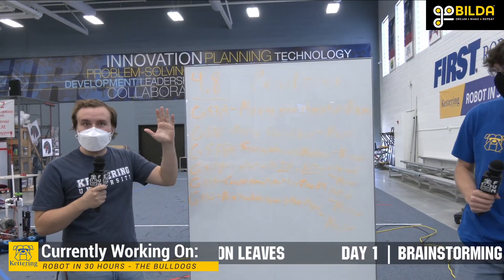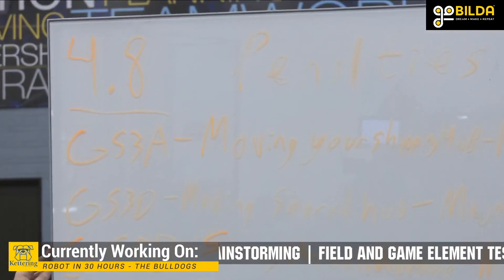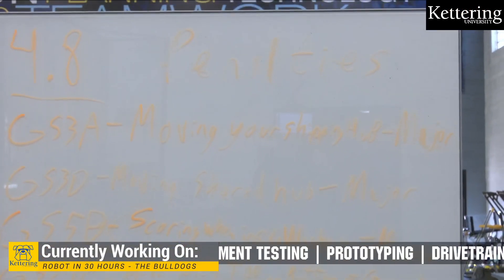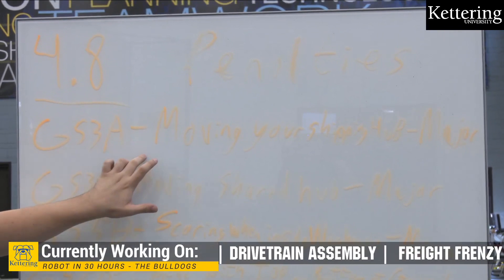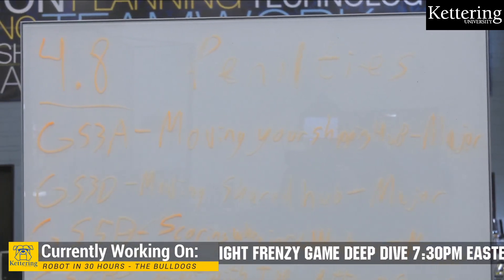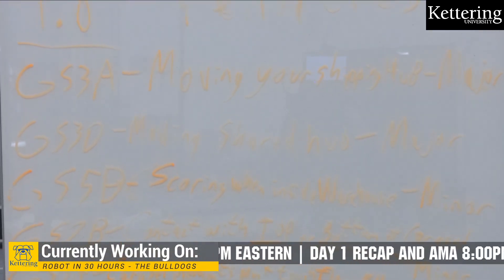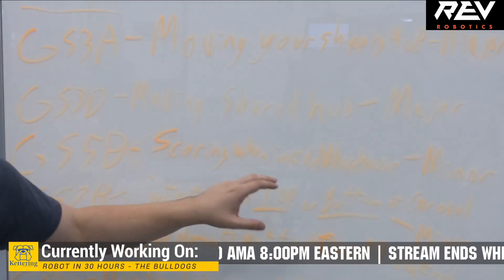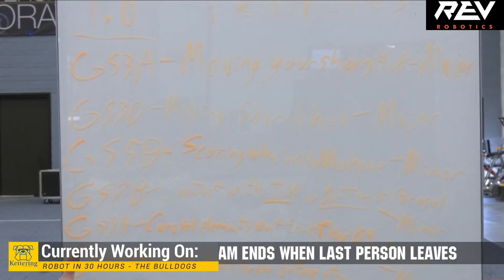Hi guys, my name is Cole Jordan. I'm a Mechanical Engineering major here at Kettering University, and we now have section 4.8 — some of the more important penalties. These are the penalties we thought would have the most impact on match performance. Penalty GS3A is moving your own Alliance's shipping hub, which incurs a major penalty. Penalty GS3D is moving the shared shipping hub — we think there's good potential for a lot of contact with those hubs. Penalty GS5B is scoring while inside the warehouse, which incurs a minor penalty, but we're concerned about not having the robot completely outside the warehouse when placing game elements on shipping hubs.